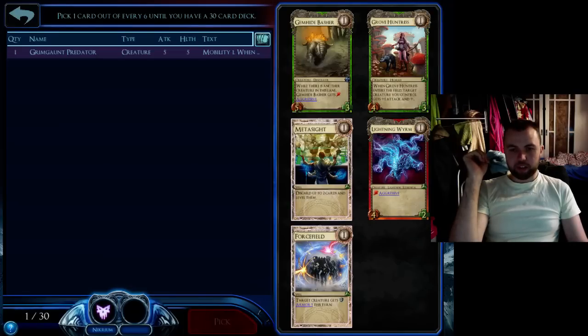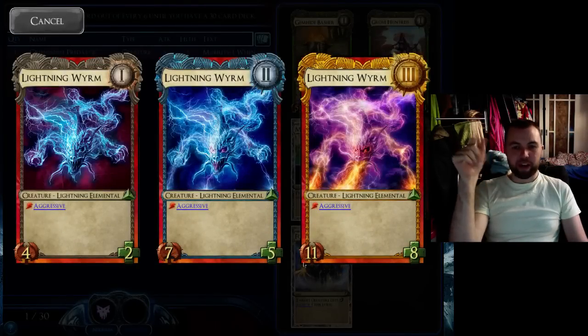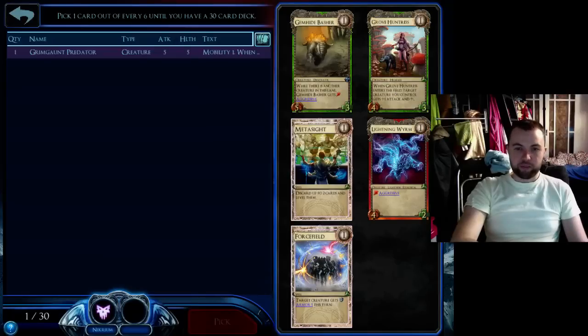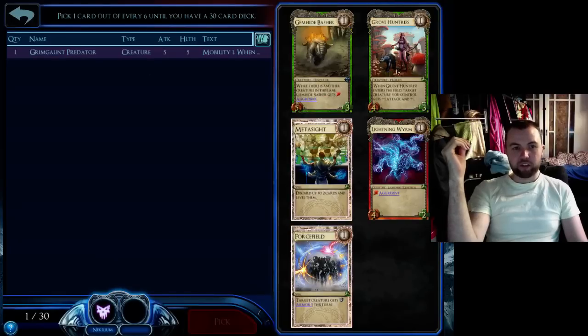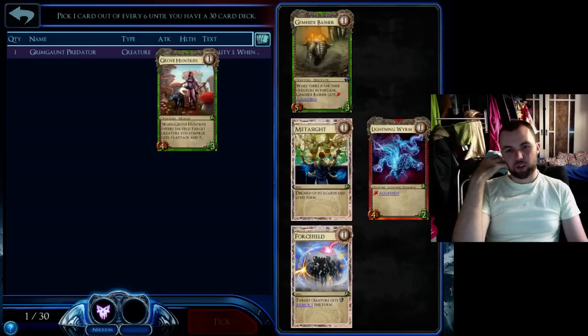Lightning Worm is a pretty crappy card. If you need to pick him, you'll generally get him in the last two cards of a pack, and you grab him just for the 4, 7, 11. Just treat him like a spell that does that much damage straight away while leaving a pretty crappy body on the board. Metasite — never have more than one of these, he's definitely not an early pick. Forcefield is a 'keep this creature alive for one turn only' card, which is not worth having. So here the Grove Huntress is a no-brainer — it affects multiple lanes, can screw up a trade, and at level 3 those buffs get pretty amazing. She pairs really nicely with Grimgaunt. My pick here is Grove Huntress, with Gemhide as a close second. The reason I'd pick a Gemhide is because he is rare as opposed to a common, so I might not see any more of him. But I would rather have a Grove Huntress than a Gemhide, even if I don't see another one.